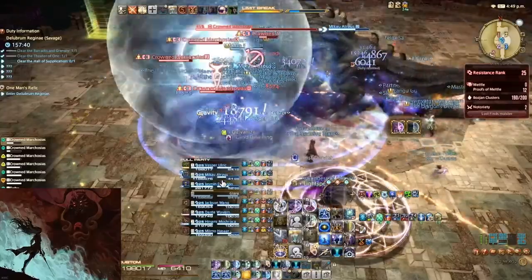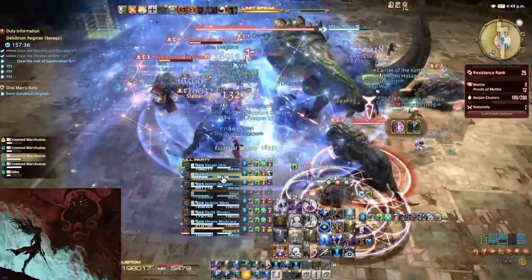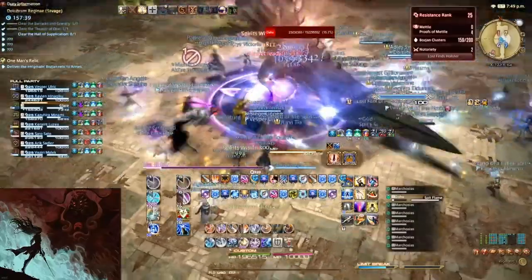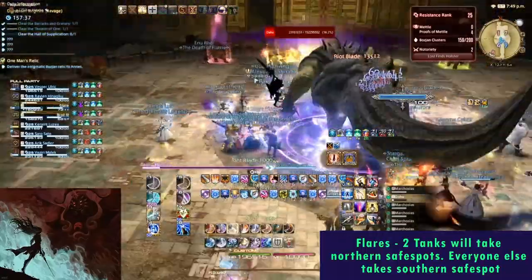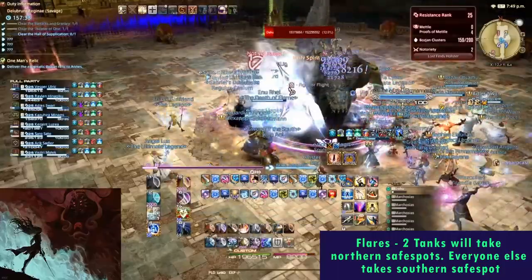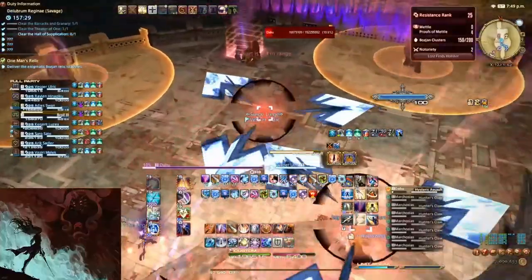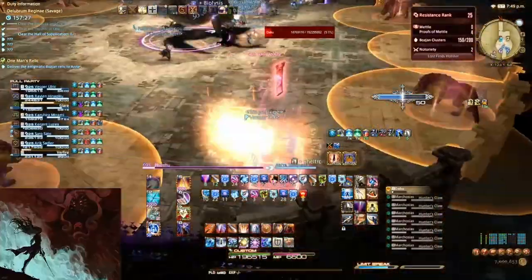Some mechanics will begin to repeat here, but with the next knockback mechanic your positioning may change. This is because two tanks will get flares — proximity markers that will do more damage to you the closer you are to them. As such, most pugging groups have the tanks take the northern safe spots, whilst everyone else takes the southern safe spots.